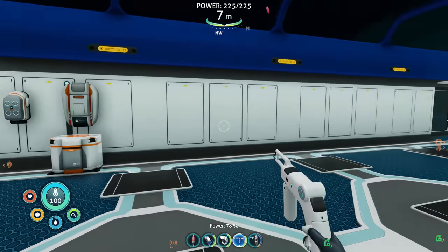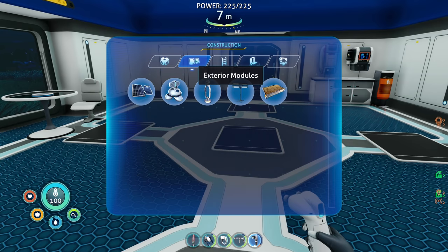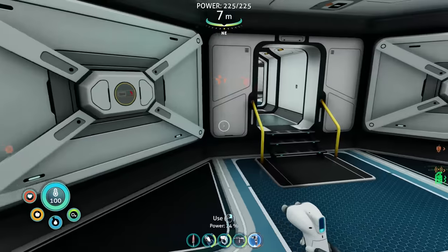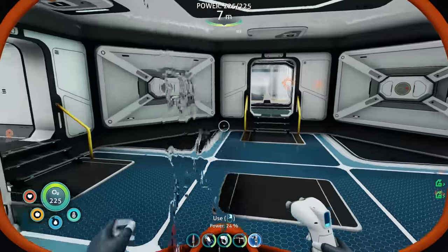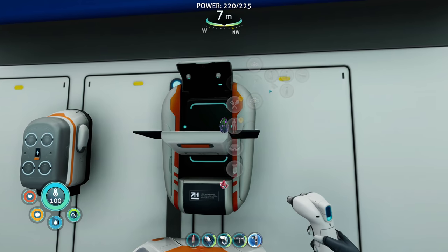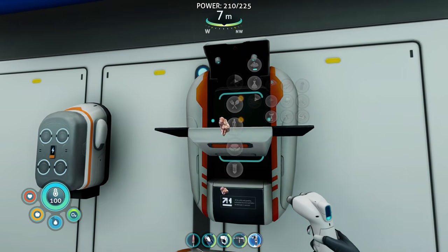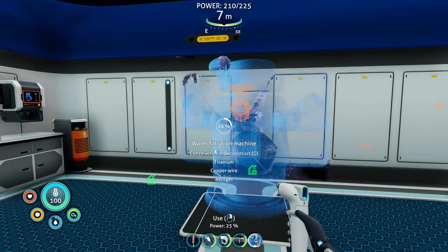We don't have everything I was looking for — I wanted the shower and stuff like that. We also need the water filtration machine — I think we should make that. It needs titanium, copper, and aerogel. Aerogel requires gel sacks and ruby. I don't understand how a ruby and a gel sack make aerogel, but who am I to understand. Let's grab some copper wire. The water filtration machine goes right here by the food and water area — that is fancy!